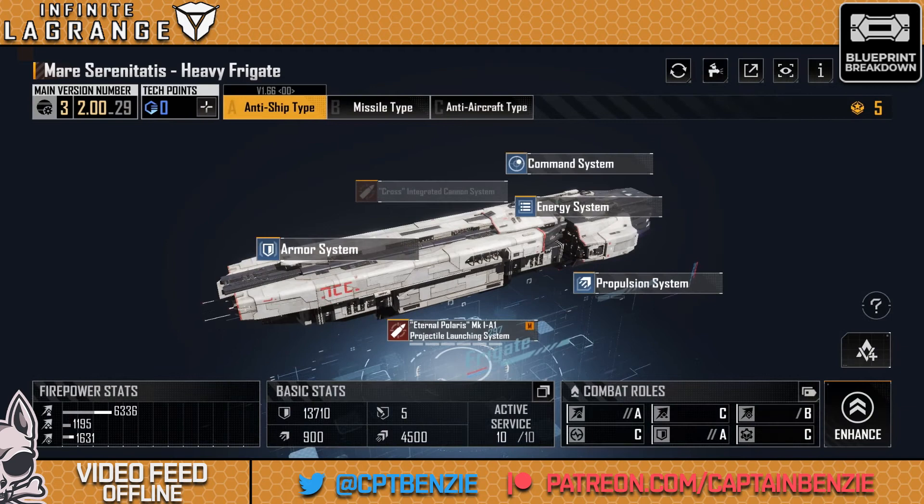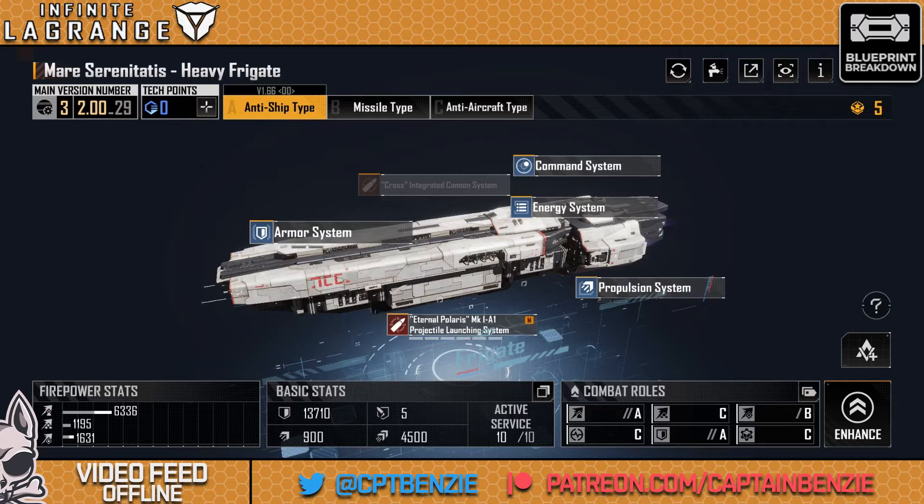Ahoy there folks, I'm Captain Benzie and welcome to another Blueprint Breakdown video for Infinite Lagrange, the series where I take a particular ship and look at all of its different variations to talk about which ones are good, which ones are bad, and how to fit them into your fleets if you're lucky enough to unlock them. Today we're looking at the Mare Serenitatis — I love this ship to pieces, and hopefully by the end of this video so will you. I have touched on it before with its own video on the A-Type, but we're rolling it all together here.